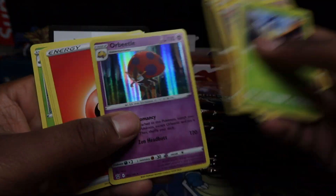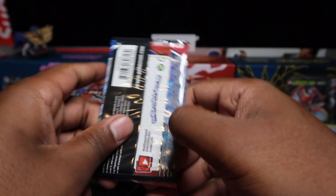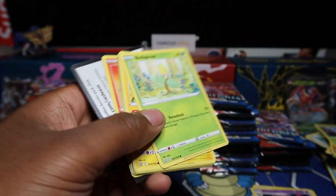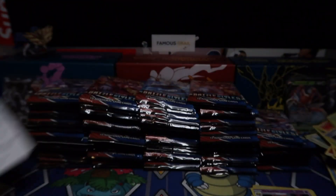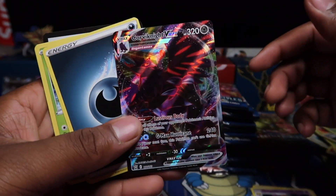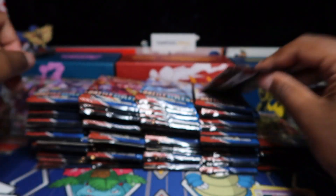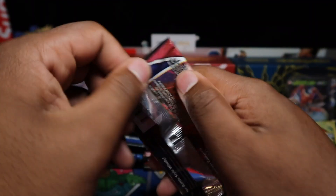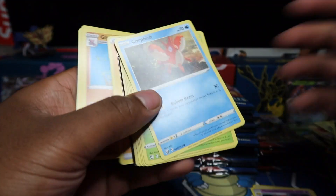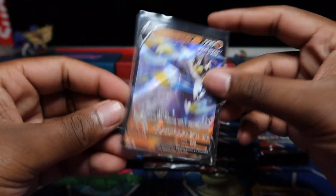What I want is the alt art Empoleon and Tyranitar. I also need the golden Honda which I still haven't pulled yet. I've got Empoleon and Tyranitar already — I just want to double up on those. Golden Honda I haven't pulled before, so if I could pull it today that'd be awesome. If not, I'll try again. But Corviknight VMAX — that's the first VMAX of the day, we'll take that.